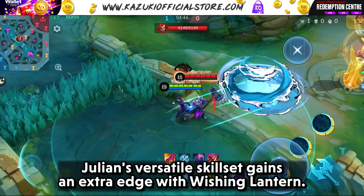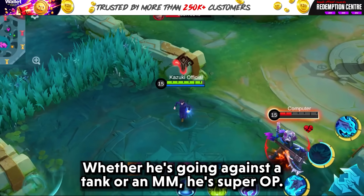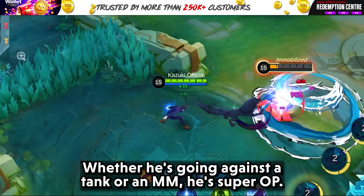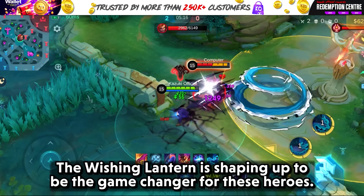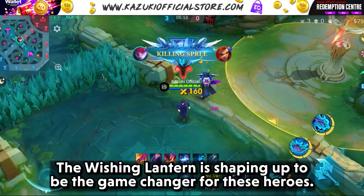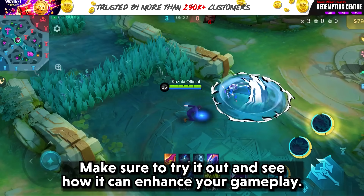Lastly, we have Julian. Julian's versatile skill set gains an extra edge with Wishing Lantern. Whether he is going against a tank or a marksman, he is super OP — just spam him. The Wishing Lantern is shaping up to be a game changer for these heroes. Make sure to try it out and see how it can enhance your gameplay.